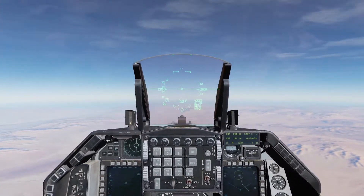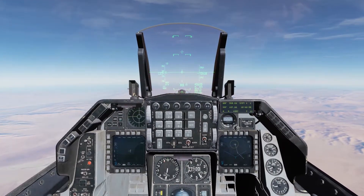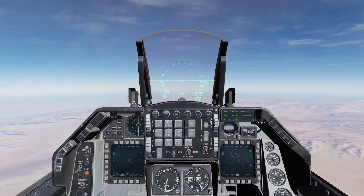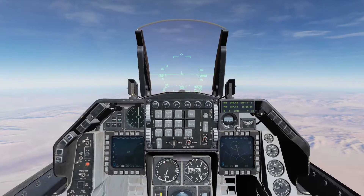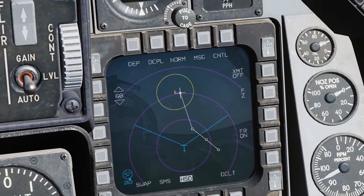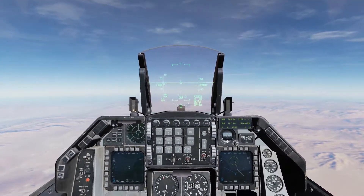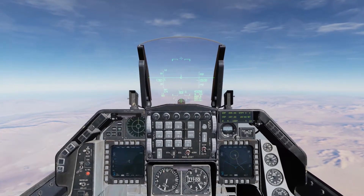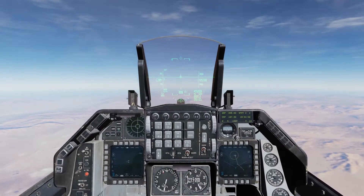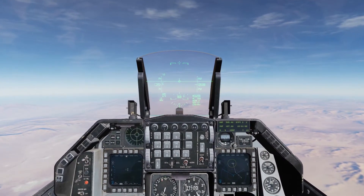Today we're going to go over the AGM-88 HARM RUC mode, which is short for Range Unknown. This is used if you have a waypoint that is close to a SAM or near one that you know is out there — it doesn't need to be directly on it. You want to lob this missile at it and fly away before you even get inside the threat ring. What this will do is launch it at waypoint one and then it will automatically search for the radar on its own.